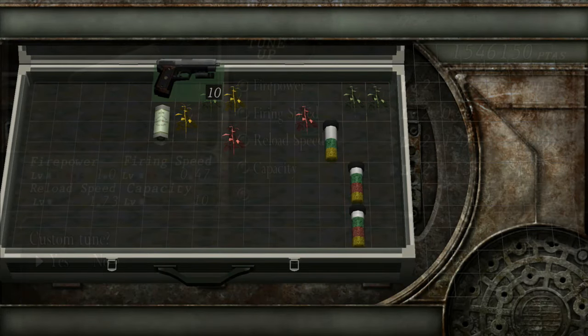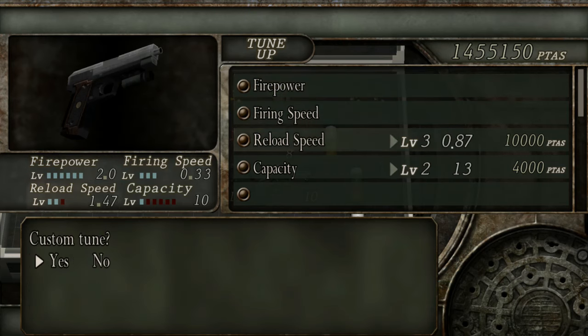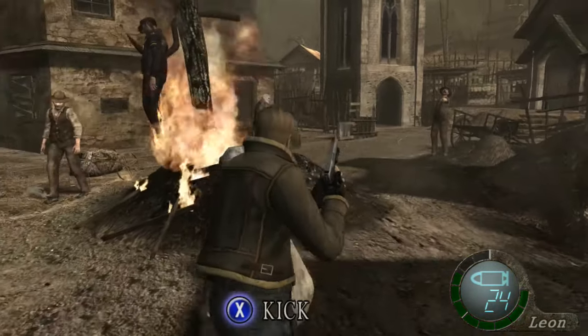The handgun is the starting base weapon for Leon in Resident Evil 4, but it can be bought later for 8,000 pesetas. It is the cheapest to upgrade, costing about 198,000 pesetas, and the exclusive upgrade gives the handgun a 5x critical headshot rate.